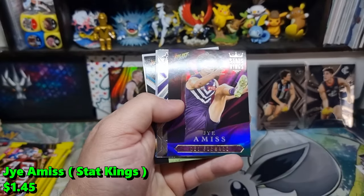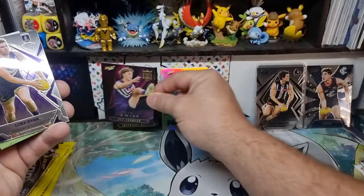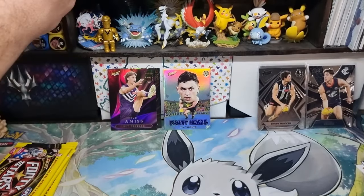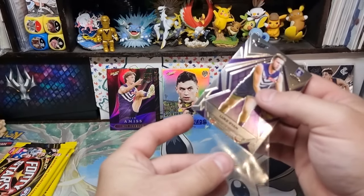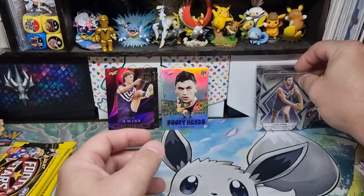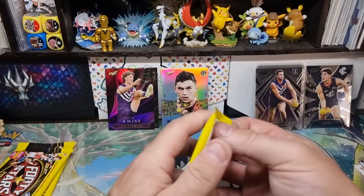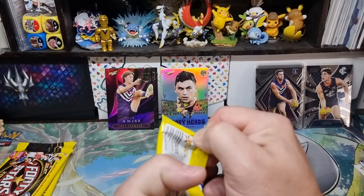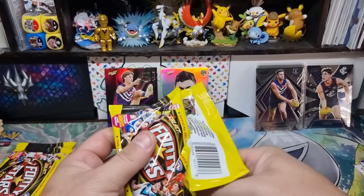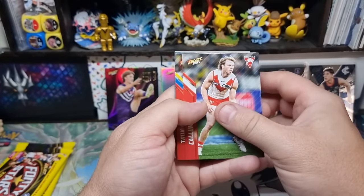Stat King again, this time of Jai — Jai Amis. Nice looking card for a base card, I like them. I used to love collecting the milestones, I still do, but slowly and slowly they're making it harder and harder. You get four a box now, so now it's nearly impossible to complete a set of milestones.